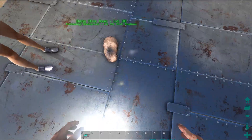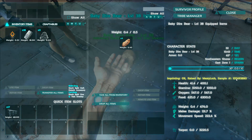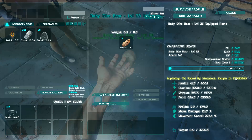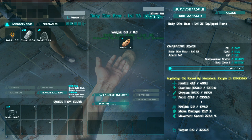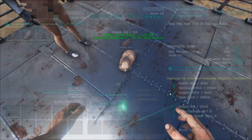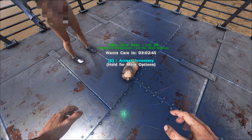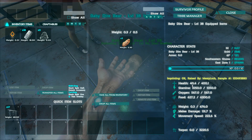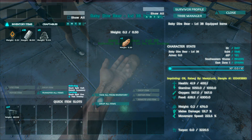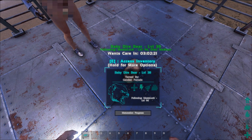We finally decided to get a little baby bear here. As you can see in the menu, it says imprinting 0%, raised by Milok. It also says sample number — that's preparation for breeding phase three, which would have genetics and protections and such. It wants care in three hours, so I'm assuming as soon as it wants care, the imprinting will actually go up. I think anyone can interact with it, but only the bonded person gets the bonus with that one specific dino.